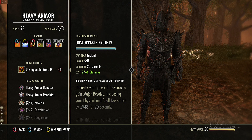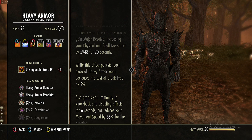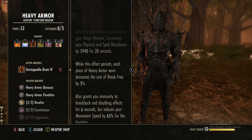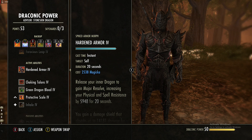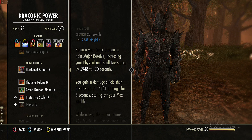In the Heavy Armor skill line with five pieces equipped, you gain major resolve for 20 seconds while active. You also reduce the cost of break free by 25%, and gain immunity to knockback and disabling effects for six seconds when you first activate it — though your movement speed is reduced by 65% for that first moment. The main reason we use this over Hardened Armor from Draconic Power is this one is magicka-based while Hardened Armor is stamina-based.